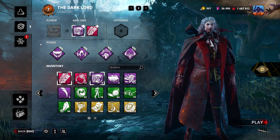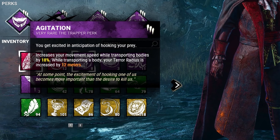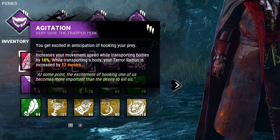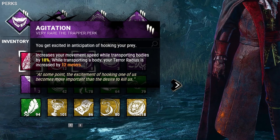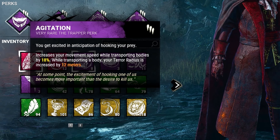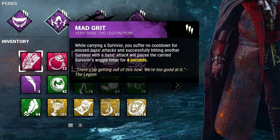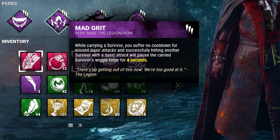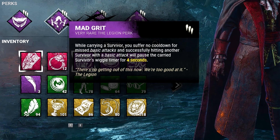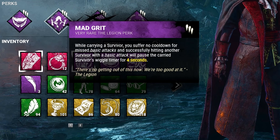Let's go ahead and break it down real quick. First we have Agitation — this will increase our movement speed whenever we're carrying a survivor by 18%, and our terror radius is increased by 12 meters whenever we're carrying a survivor. Second we have Mad Grit: while carrying a survivor we suffer no cooldown for missed basic attacks, and successfully hitting another survivor will pause the carried survivor's wiggle timer for four seconds.